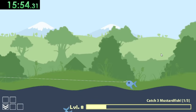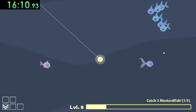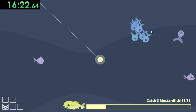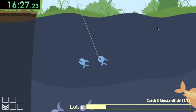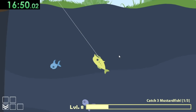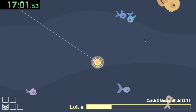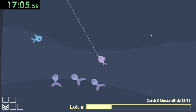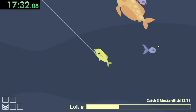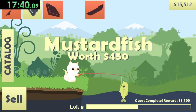One thing I should mention — the quests you get are not always going to be the same; they kind of switch around and you just have to adapt to them. So I am happy I'm getting some pretty good quests because things are going pretty well this run. All I'm really going for is these mustard fish but they do not want to bite right now. We should be able to get this mustard fish — that guy is nice and easy. We'll also get our last one, just making sure he doesn't get eaten by that bigger fish. And that is going to be another quest done.